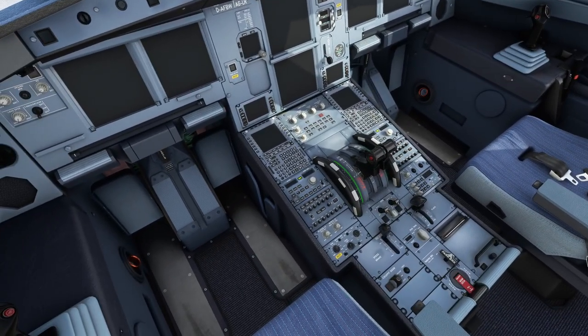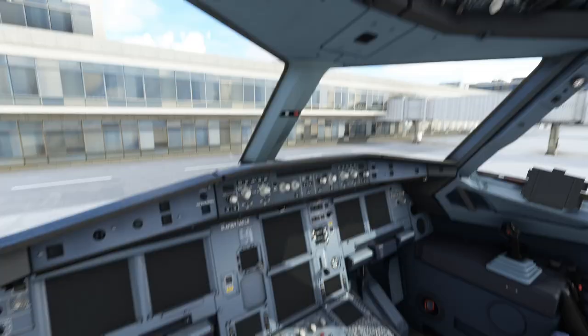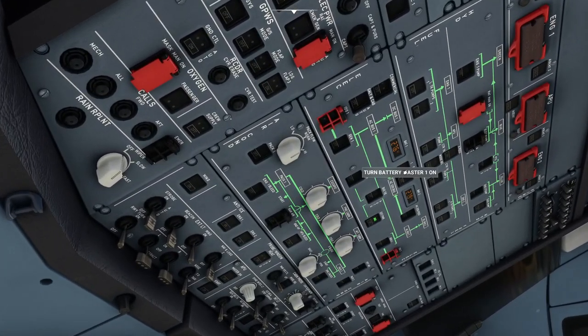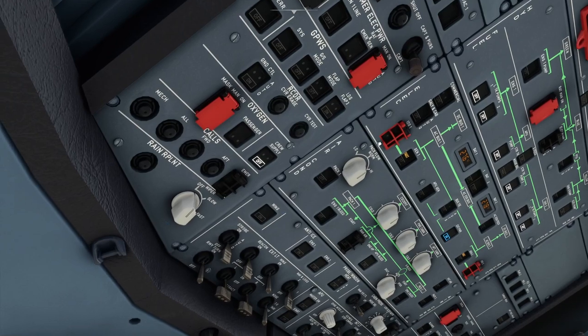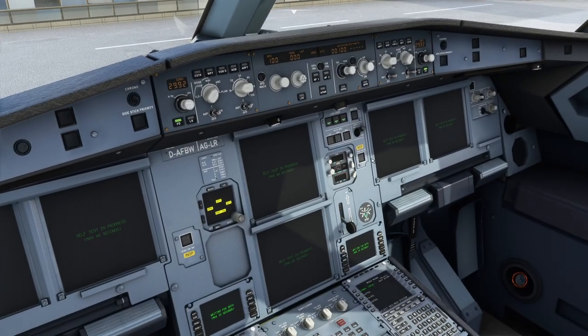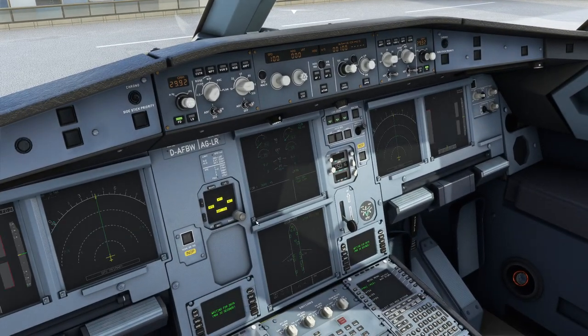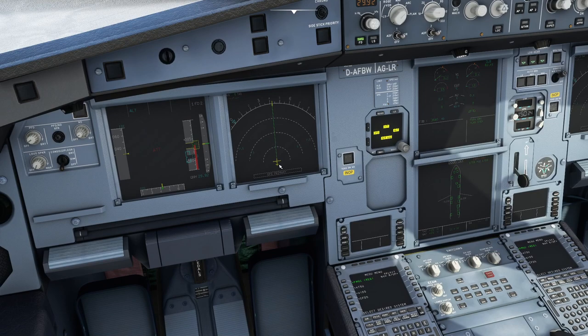To get the Airbus started, the first thing we do is turn on the batteries. We have external power available so we switch that on first. Then we switch on the ADIRS alignment — if you've got it set to realistic in the FlyByWire mod it will take several minutes and show a timer. I've got it set to instant so it's already aligned.